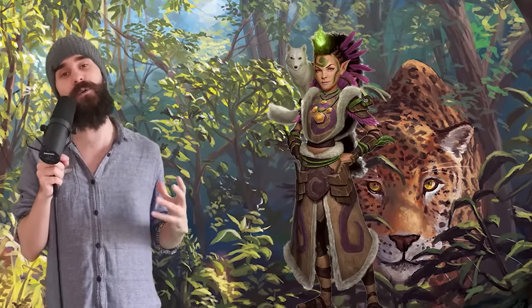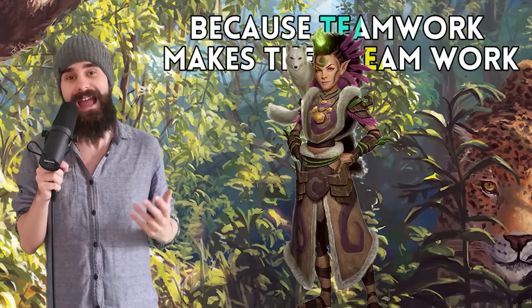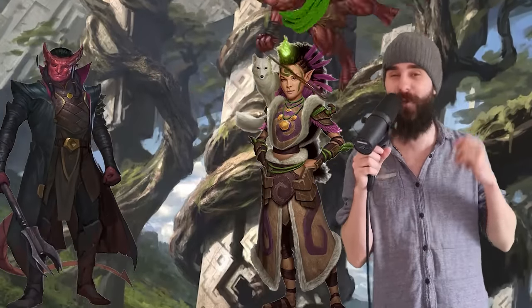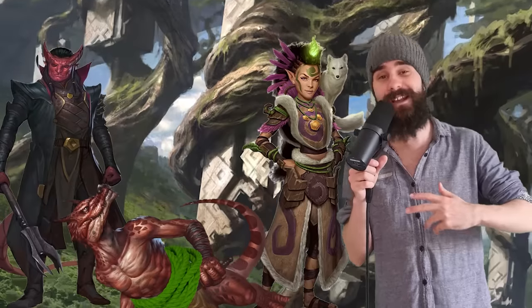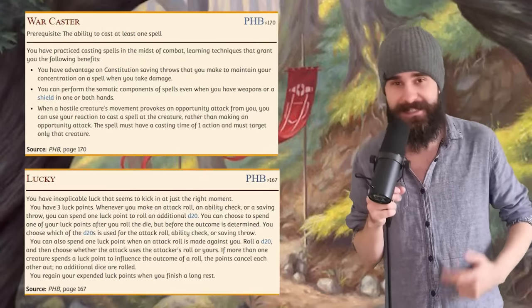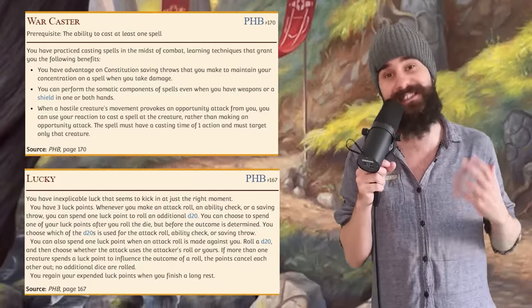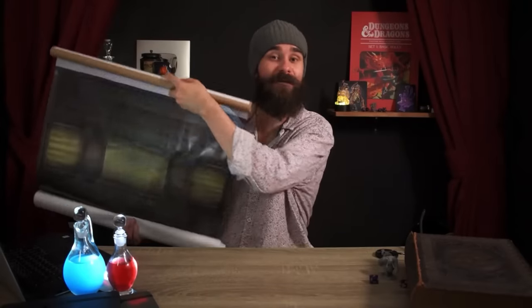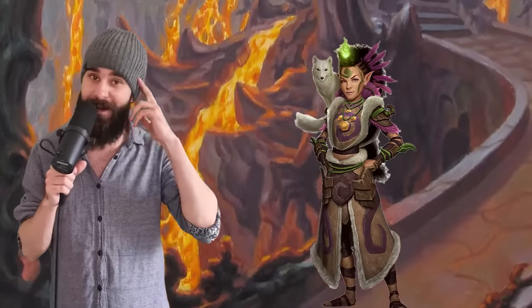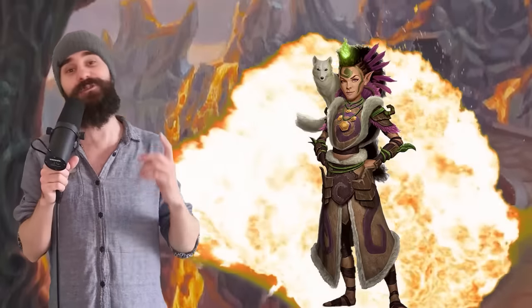The best druids know that the battlefield is their playground. It's also awesome for building combos and team strategies. An enemy caught in your Spike Growth can be pushed and pulled around by an allied warlock for massive damage — the perfect mix of teamwork and murder. You can also consider the War Caster or Lucky feats, giving you advantage on those crucial concentration saving throws. Paying attention to the map is key: if you position yourself so an enemy has to run through your Spike Growth, you're pretty much going to win. Forget about wizards — Druids are the real big-brain casters.